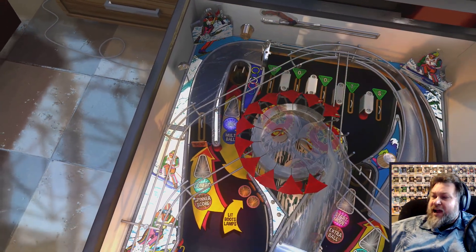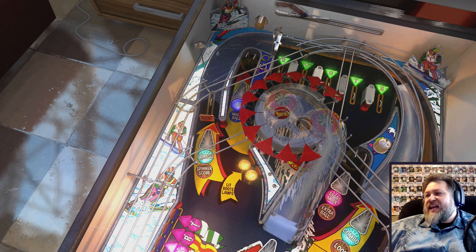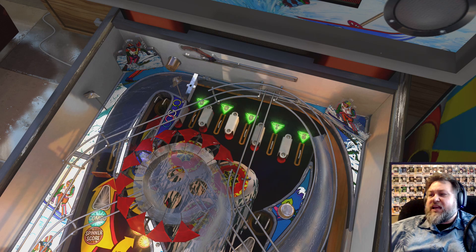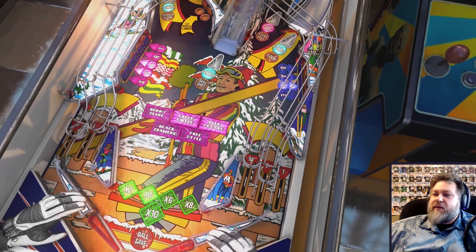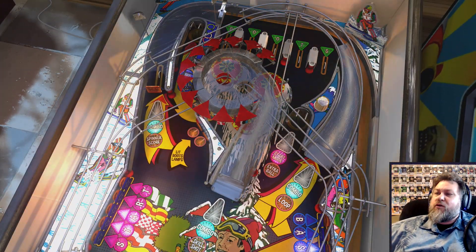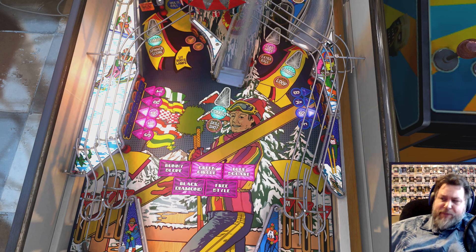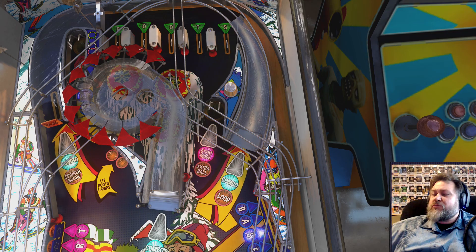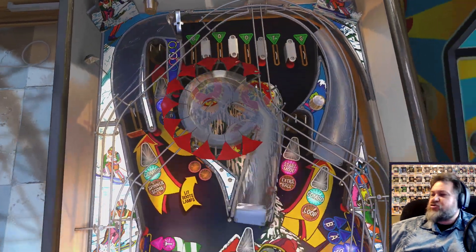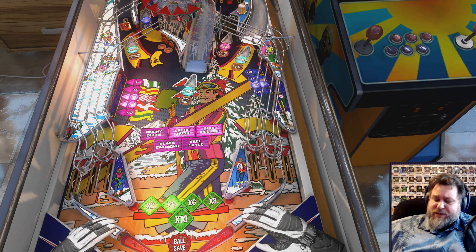The thing I was going for a lot was this spinner here, because hitting the spinner enough times will just give you 10 million points. You'll also automatically come up here and try to spell BOOTS to advance your multiplier. So basically, that's how I was playing — just going for the spinner, letting the ball bounce around and hit START and BASE without really aiming for those. Then when START mode was lit or the lock was lit, I'd try to go for those. Not the easiest shots in the world, but there have been more difficult.